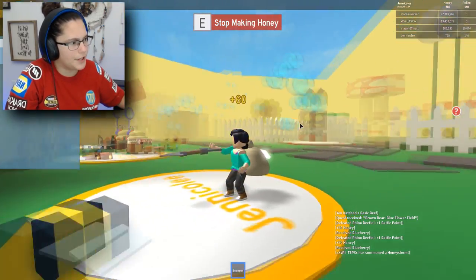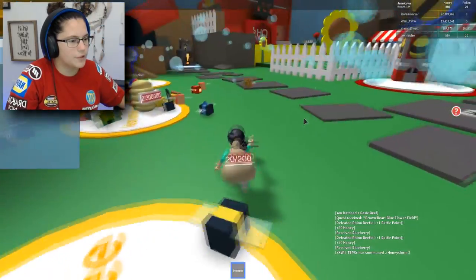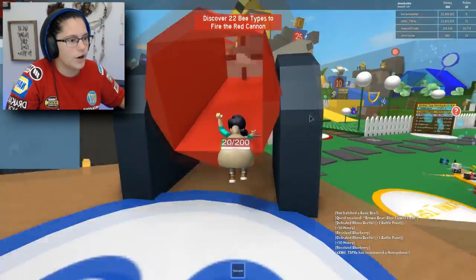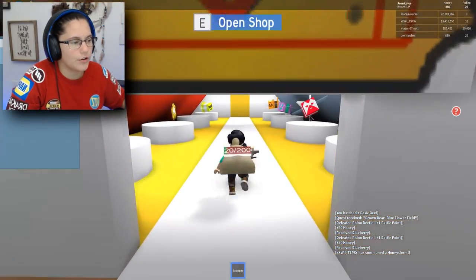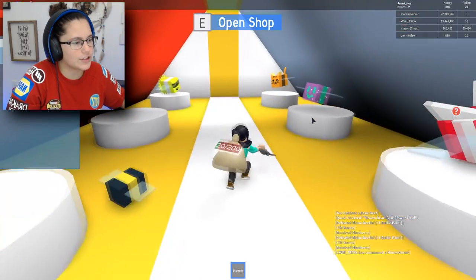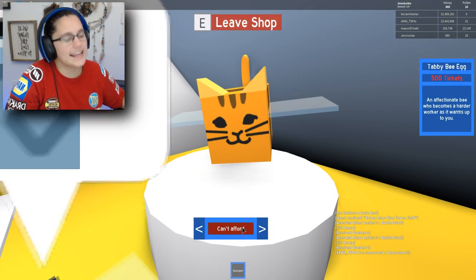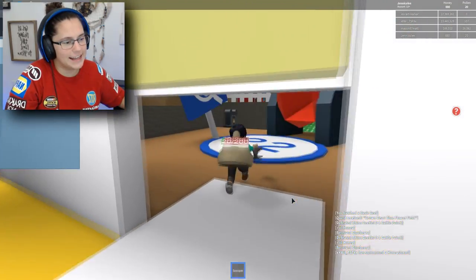But first we gotta get rid of this honey. What is going on out here? Is there like a storm? What in the world? I don't know why it was doing that, but that was insane. We're gonna go up here. I wonder if I could get shot out of this thing, because if so that'd be pretty awesome. I gotta discover 22 B-types. What is in here? It's a shop but there's nothing I can get — can't afford, can't afford, nope, nope. Can't afford anything! That's stupid. We're not getting anything in there.